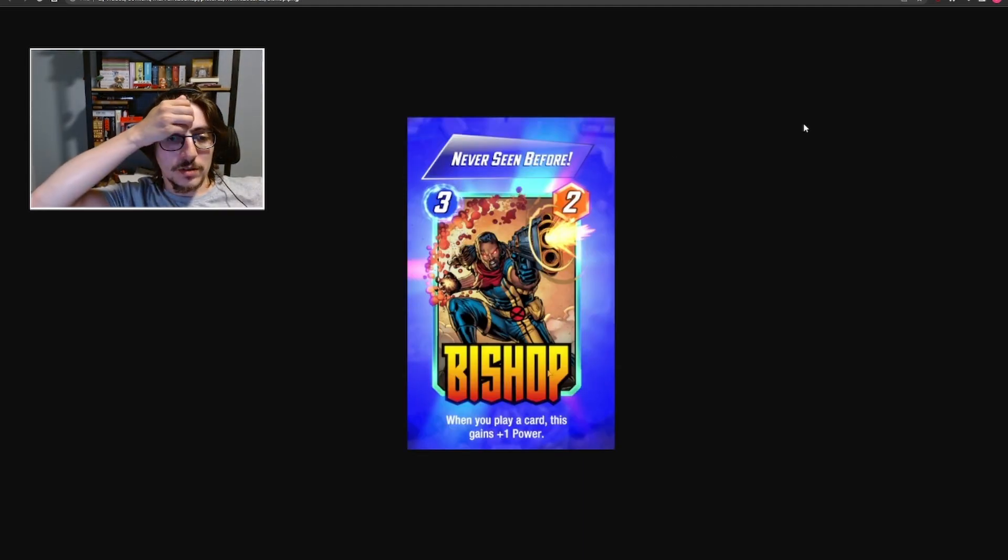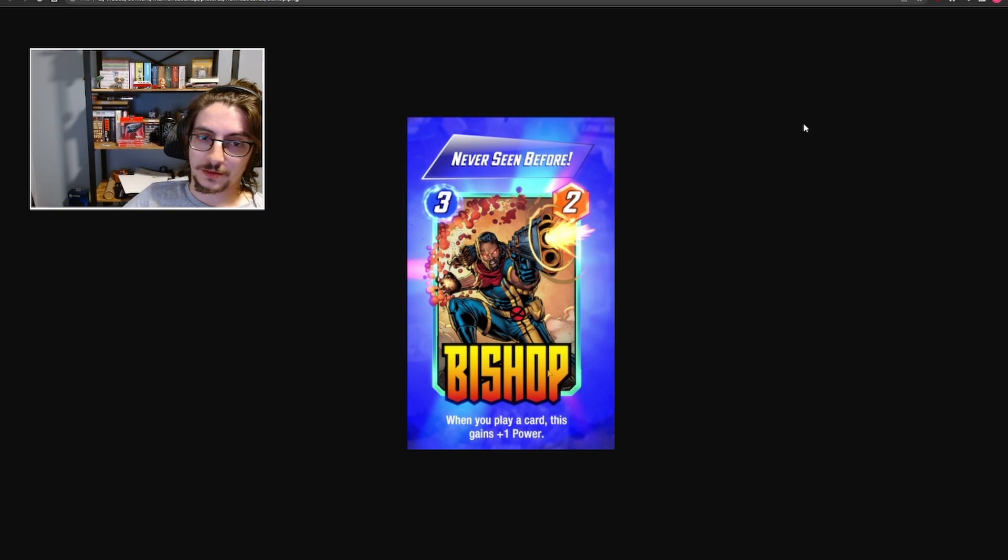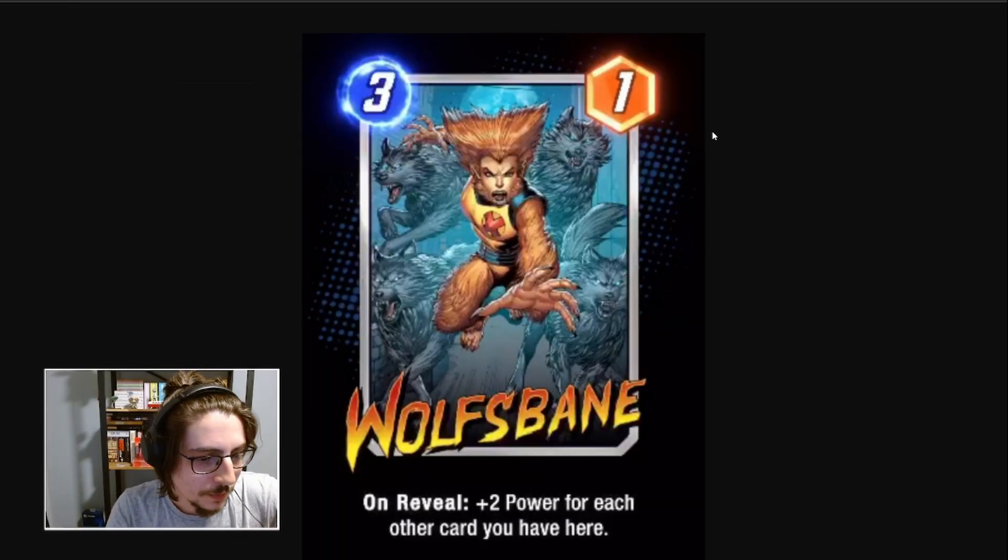Bishop. 3-cost 2-power. When you play a card, this gains plus 1 power. So if you play 3 more cards on turns 4, 5, and 6, it becomes a 3-cost 5-power. I have trouble seeing this working — I don't think it's a very nice card unless you play more low-cost cards. If you have a low-cost deck and play like 5 more characters on turns 4, 5, and 6, this becomes a 3-cost 7-power, which is good, but I don't think it's great given the condition required and the randomness of locations. I'm going to say this is a weak card. That's it from the character cards that were revealed.